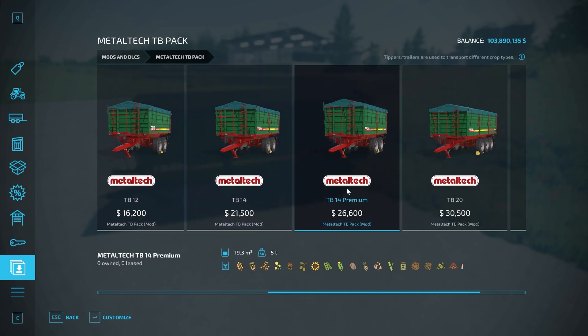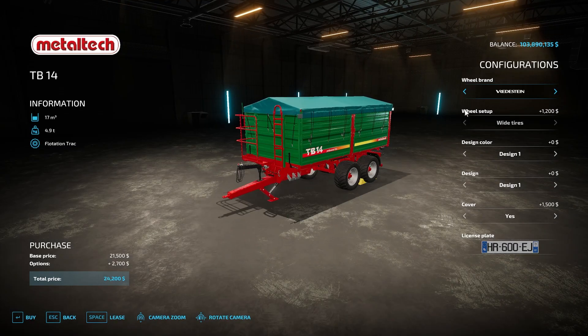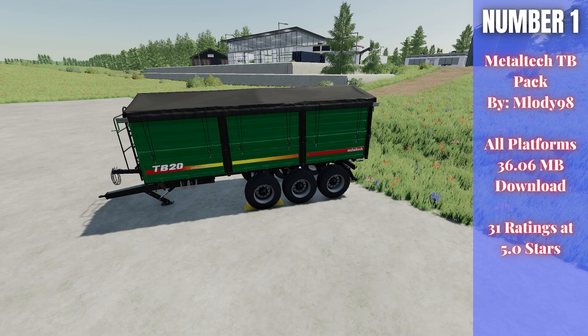The premium versions hold a little bit more. You can adjust the wheel size, do different designs, change the stickers, add a cover yes or no, and add a registration plate as well. Lots of different cool customizations for these trailers. That is the Metal Tech TB Pack, a nice pack of trailers by Melody 98 for all platforms.